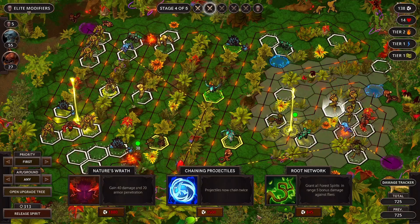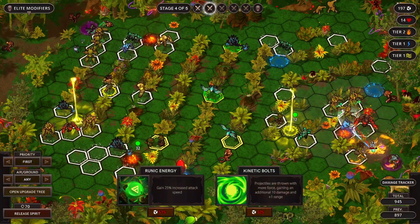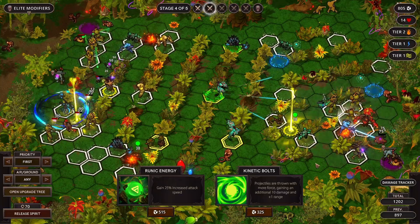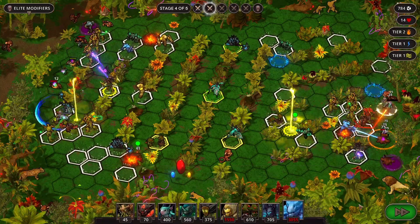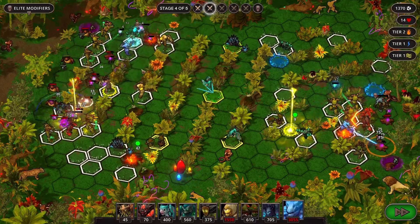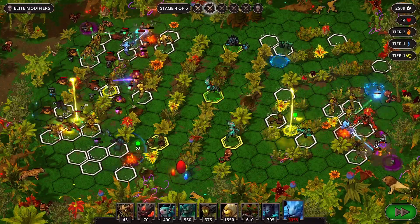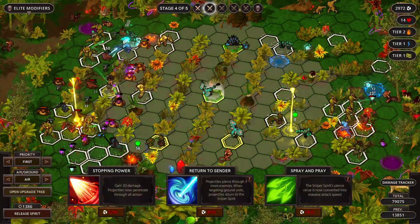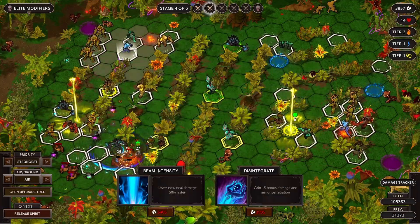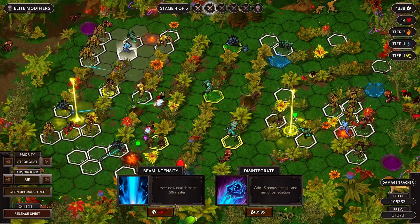What about you guys? I can get you all the way over to here - that seems decent. And we can root network with you in the future. And giving this guy another range only helps a little bit on the air, so we'll get more attack speed. It's not doing great against that big guy. What do I want to do with you? Return to cinder seems great.